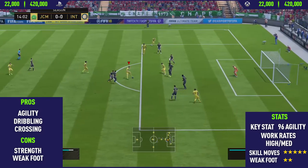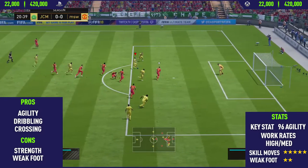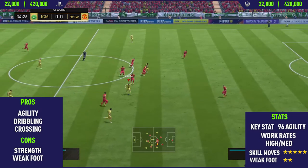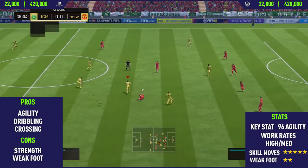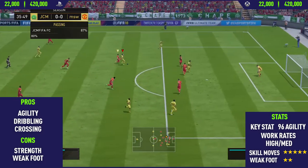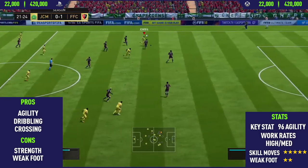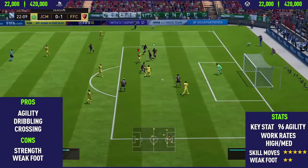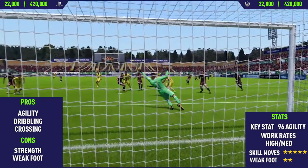The next pro is his dribbling, which is probably the biggest selling point of this card. If not that, it's his shooting — he has really good long shots from outside the box, though I didn't have enough room to fit that on screen. Moving on to the final pro: his crossing. This guy's crossing is absolutely insane, one of the best in the game. If you use a target man striker, Di Maria is the perfect player to assist — he can run down the wing using his pace and deliver incredibly accurate crosses.